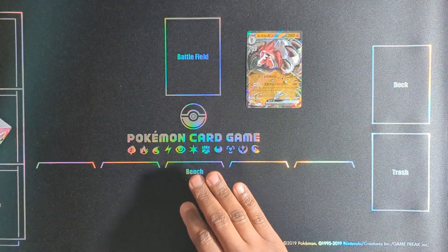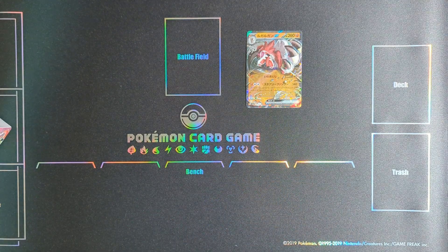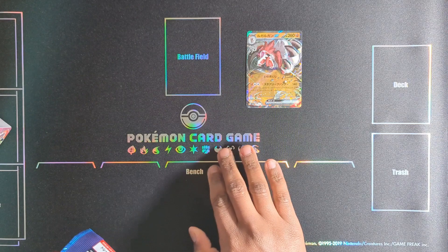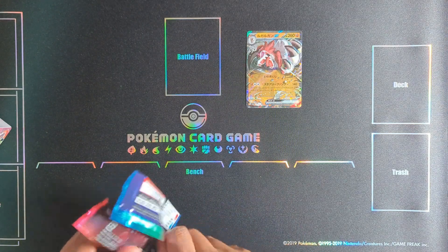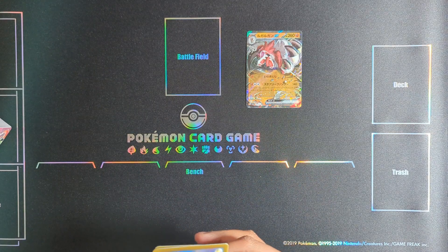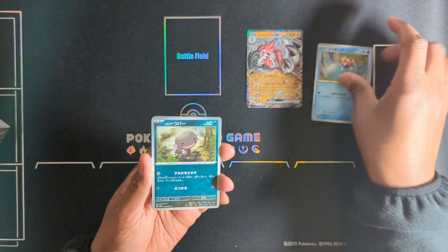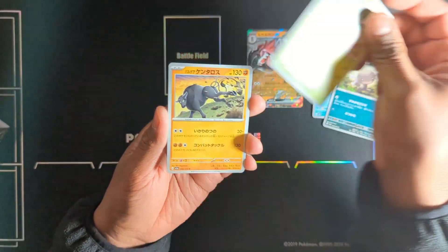It's been a while since I used this playmat, mainly because I don't want to scratch the holo surface up. This playmat is from the limited Sun and Moon limited master battle collection set, which included Alola Friends.